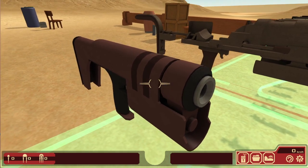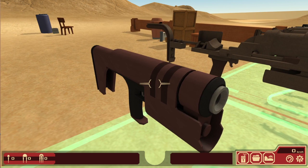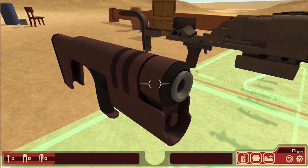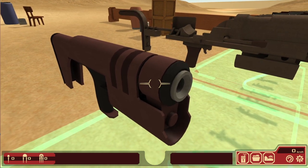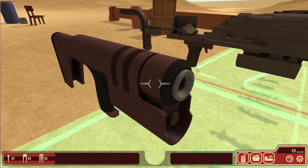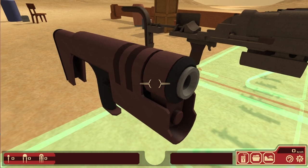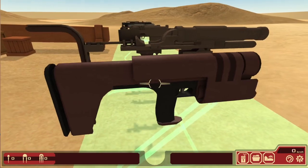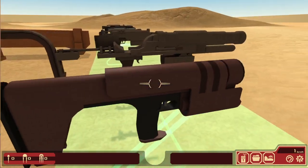It uses a shell that is both plasma and a plasma-tipped suspended dart. It encapsulates a dart of white-hot metal in a shell of plasma to increase accuracy and damage. So it's kind of like a tiny shell or something.